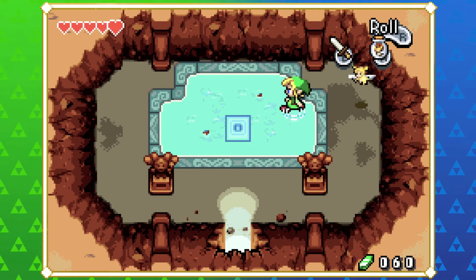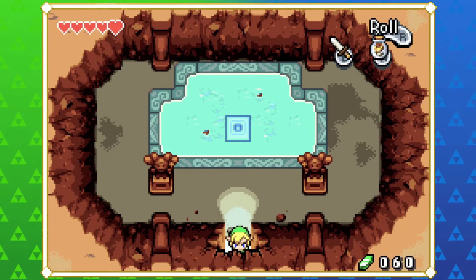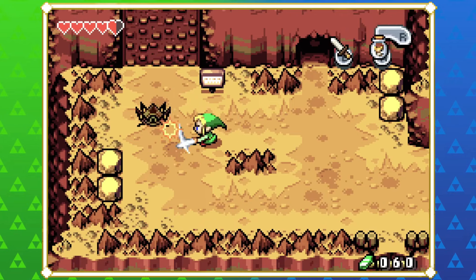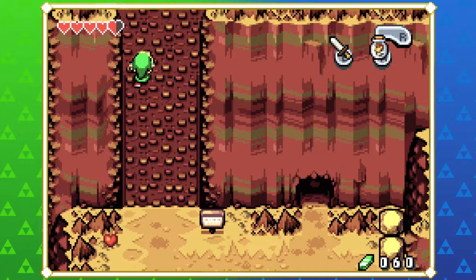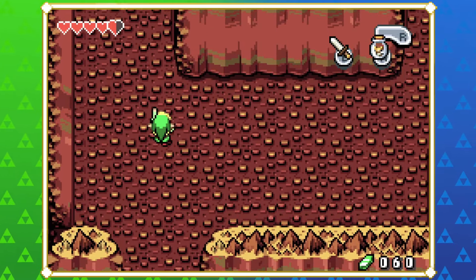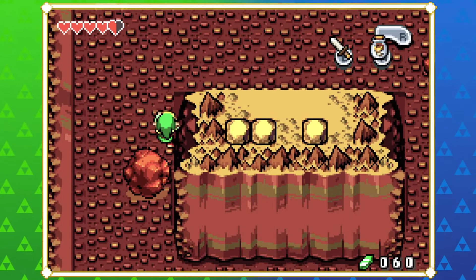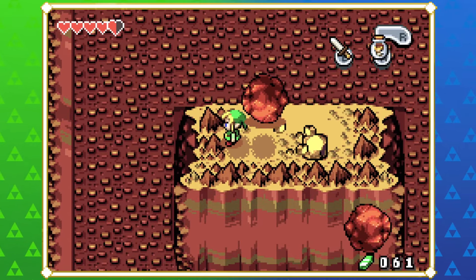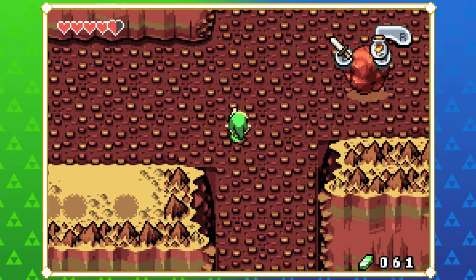These are the Wind Waker fairies - they're just kind of little people. They don't want to be trapped in a bottle. Unlike in other Zelda games where they're little specks of light, you could say maybe that's how they look up close. You never really get to see them up close. I like to believe all fairies are just like little humans with wings, like Tinkerbell.